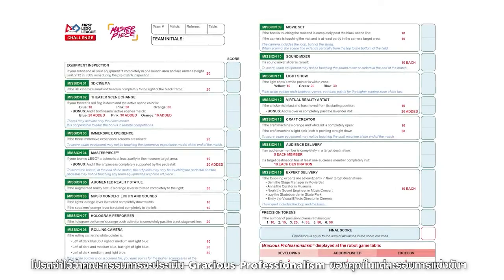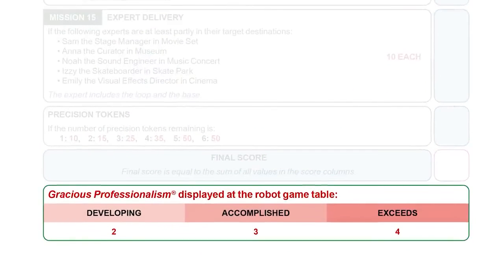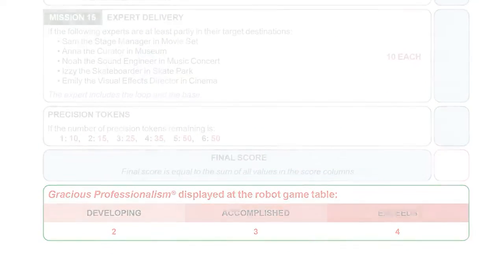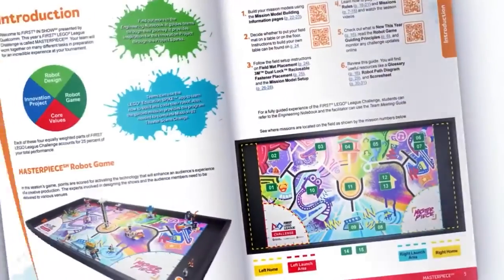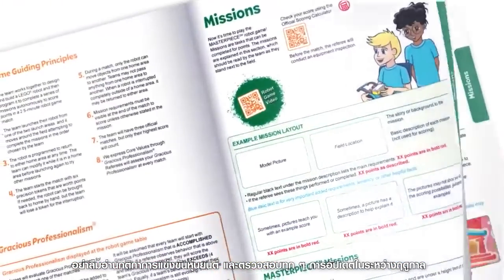Remember that referees will be evaluating your Gracious Professionalism at each match. Remember to read the robot game rulebook and check for any updates during the season.